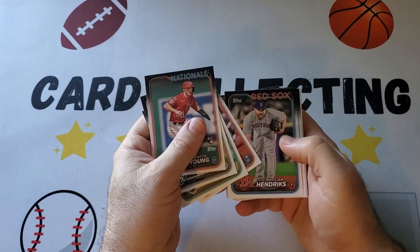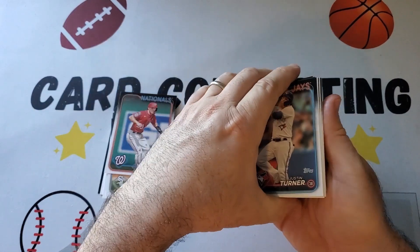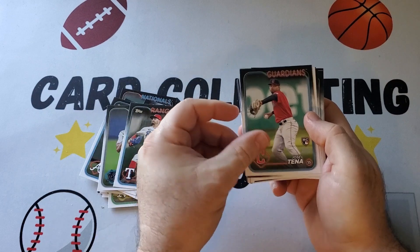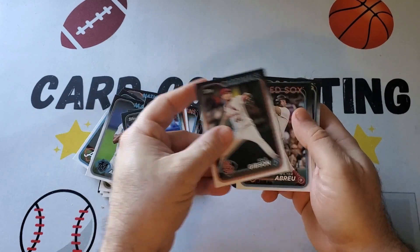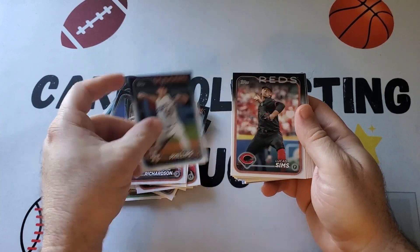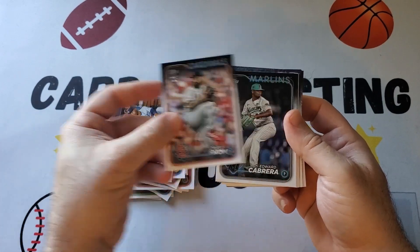There's going to be a lot of base at the beginning. Esteban Floreal, former Yankee. Then we will slow down at the middle. Got a rookie there, Jose Tenna. Hard to keep these steady a little bit. I got these from Target — Target.com. I've not seen these on the shelves. The Target I usually go to just has not had much stock in a while. Dodgers team card.